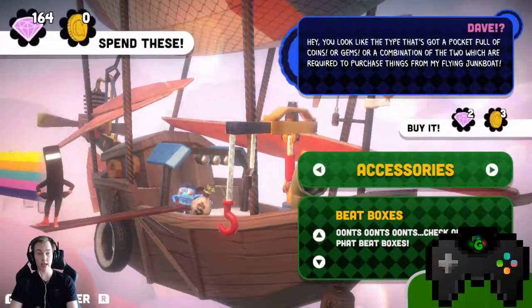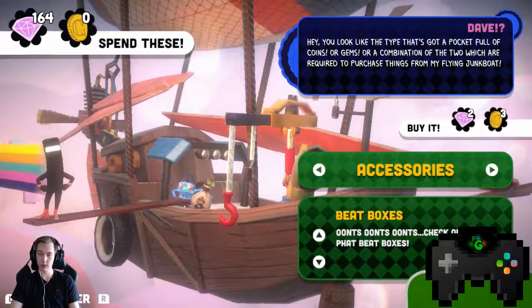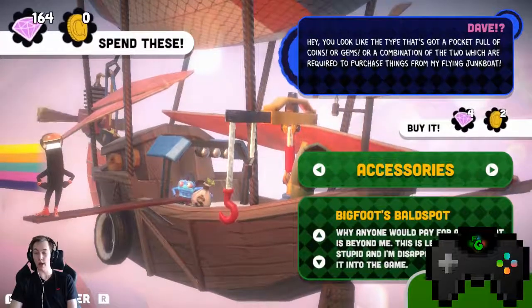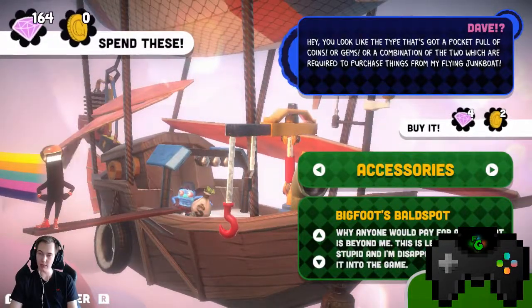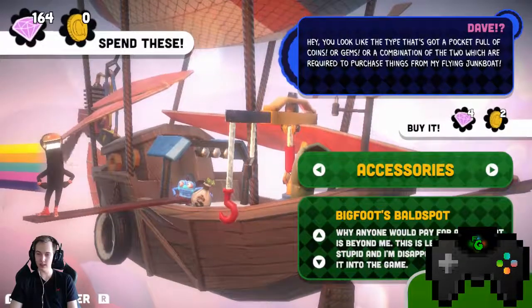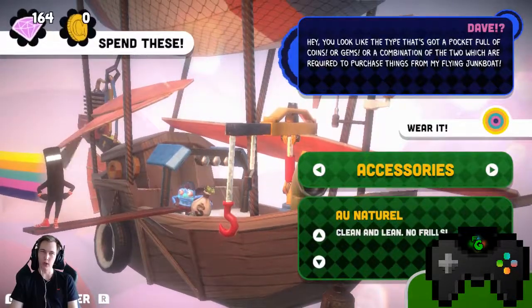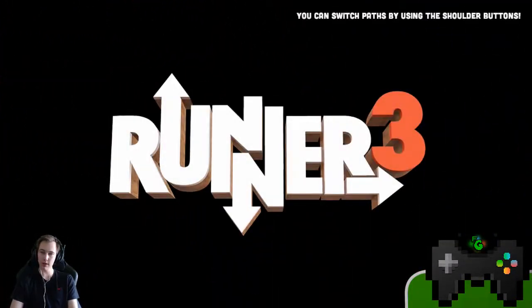It actually has the colors from the BitTrip series. Check out these fat beatboxes. And that's a callback to the cutscenes. Bigfoot's bald spots — why anyone would pay for a bald spot is beyond me, this is legitimately stupid, and yet this made it into the game. We don't have the guilden, so we really can't get any of it yet. With that in mind, we're gonna go back to the game. It's fun stuff — I like how it keeps making nods at the creators and their opinions on some of the stuff.